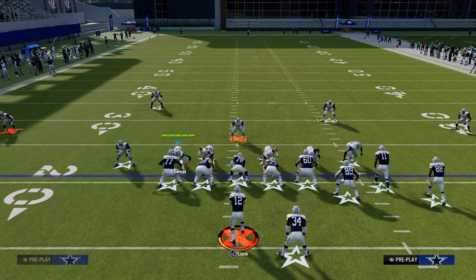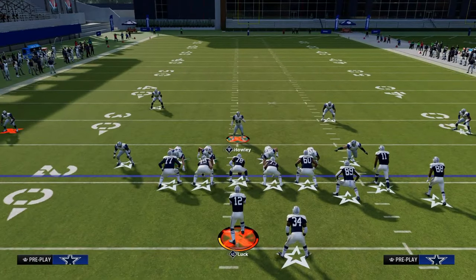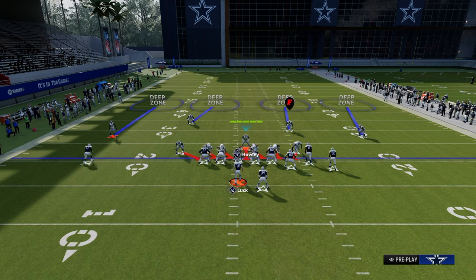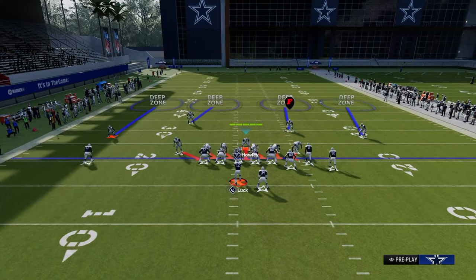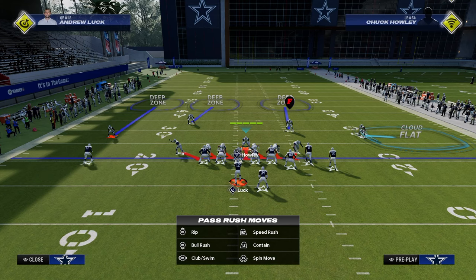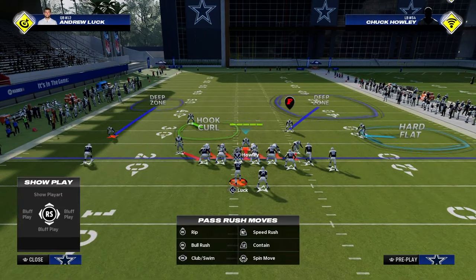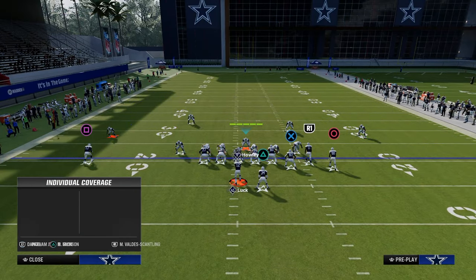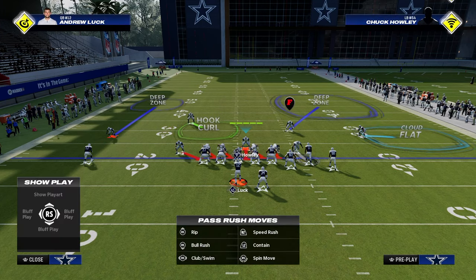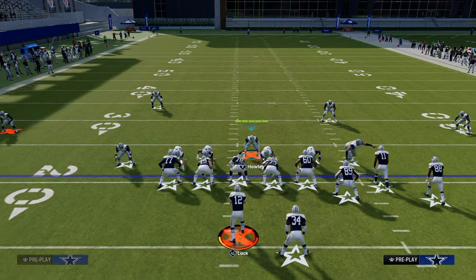For the setup, we're going to globally blitz our linebackers, and then we're going to stand in the right side A-gap. The purpose of standing in this right side A-gap is to pull the center to the right. I love to have a cloud flat and play cover two to the bunch side, then play a shaded down cover three on the backside. So I'm going to shade down that hook curl, still have a cloud, man up my linebacker onto the slot receiver, and shade him to the right. This is essentially what the defense is going to look like.